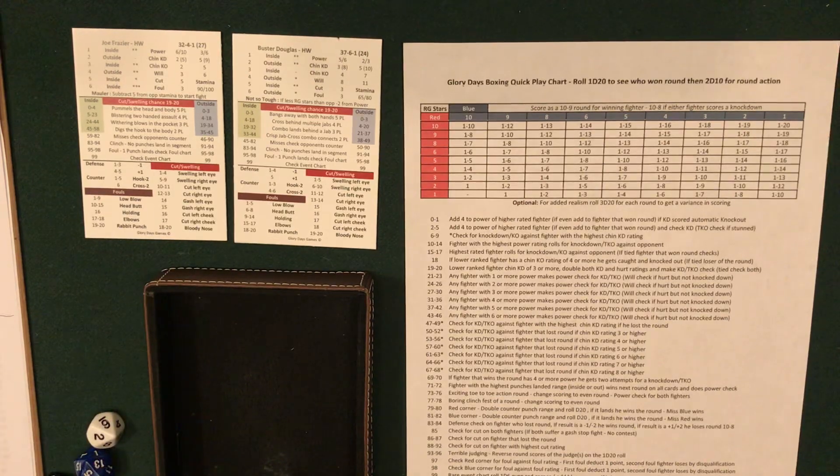This is much quicker than the 40 to 50 minutes it takes for a regular fight. Scoring on this first fight to go the distance: the judges' cards add up — one judge's scoring was unusual — but it brings in the disparity of scoring you'd expect. The 10-8 round also factored into the totals. Final scoring: a 10-round decision for Joe Frazier, with judges scoring it 97-92, 95-94, and 98-91.